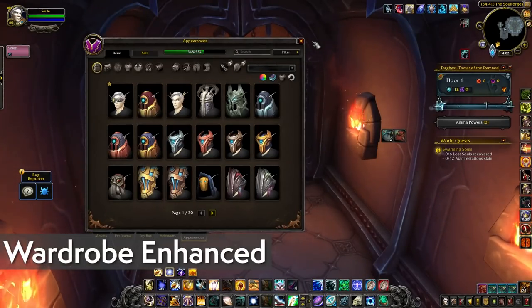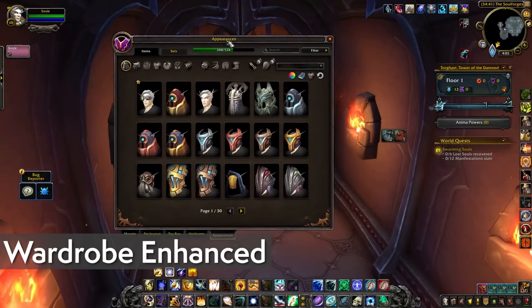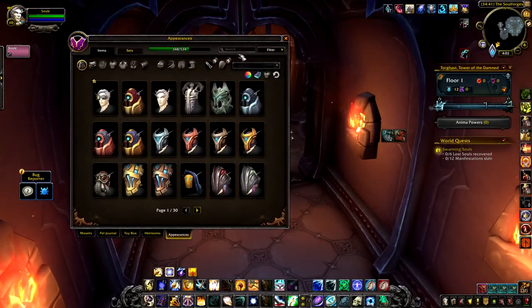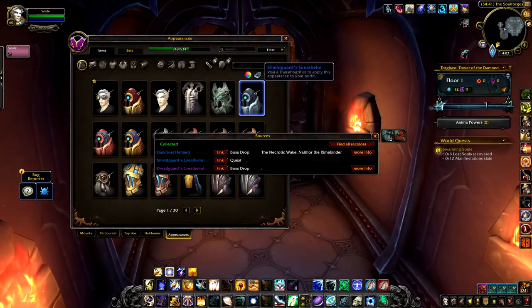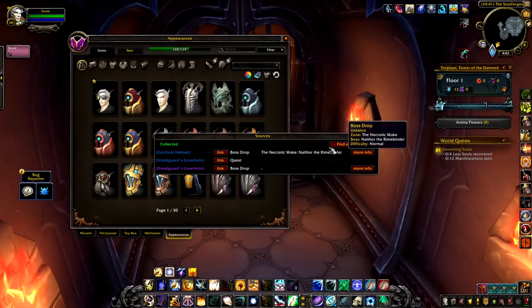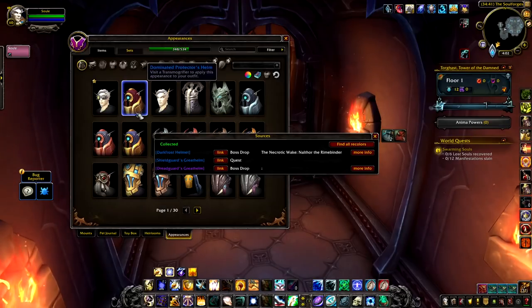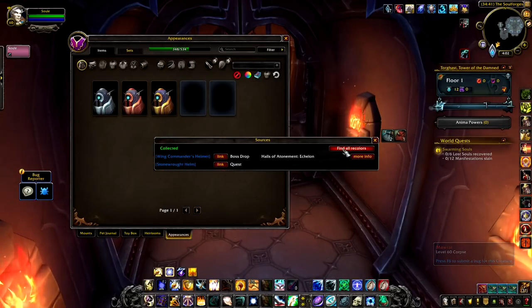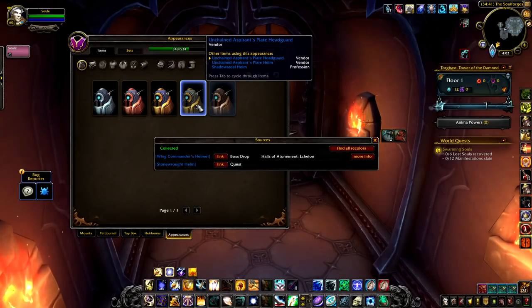Since we're kind of hanging out, let's take a look at Wardrobe Enhanced. It adds some really cool features to the transmog UI — it was recently updated and you might run into some small Lua errors, but I'm willing to overlook them. In the wardrobe, if you select a transmog it shows you all the sources of that transmog, complete with Wowhead links, and it lets you find all the recolors. You just hit 'find all recolors' and it shows what you have and don't have with just a click.